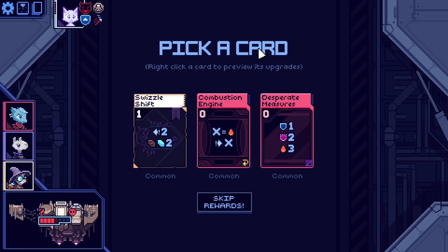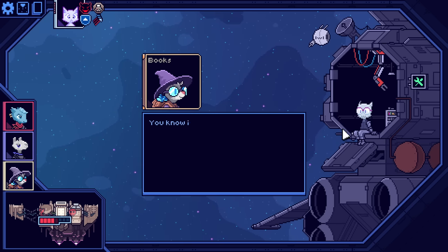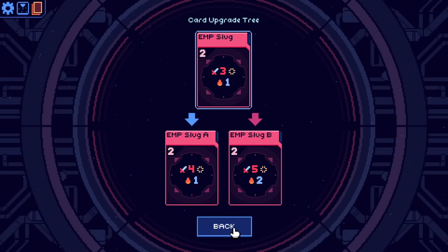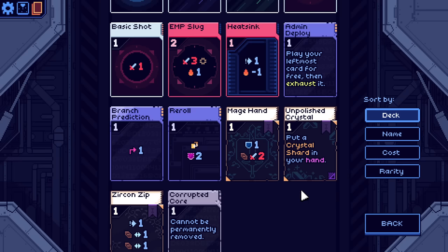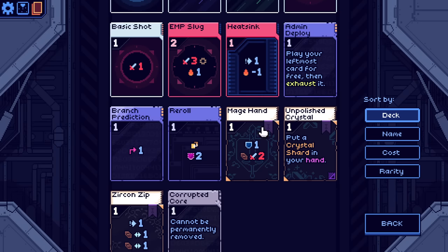Move left. Shard costs one to gain two shards, move based on your heat. That's interesting, but I think no. EMP slug doing four is interesting, five is interesting too. We could go for just one massive chunk. Branch prediction is obviously a thing. Anything upgraded to two damage is honestly not a bad call either. Mage Hand — we can make that up to a three-damage card for the cost of one. I actually don't hate that.